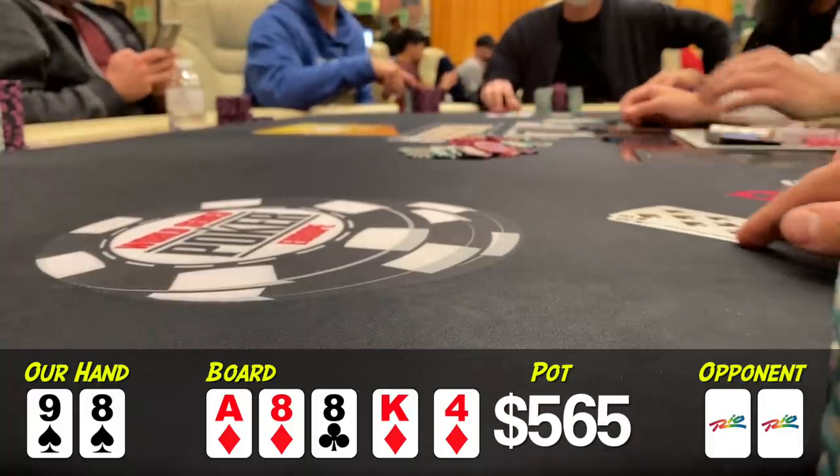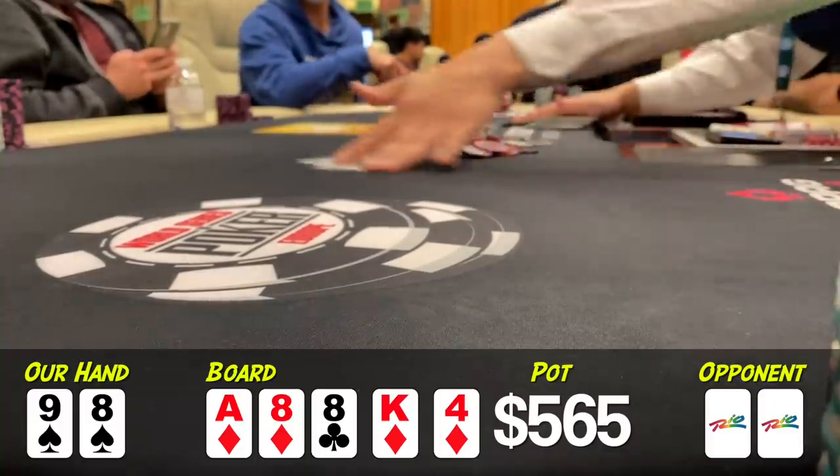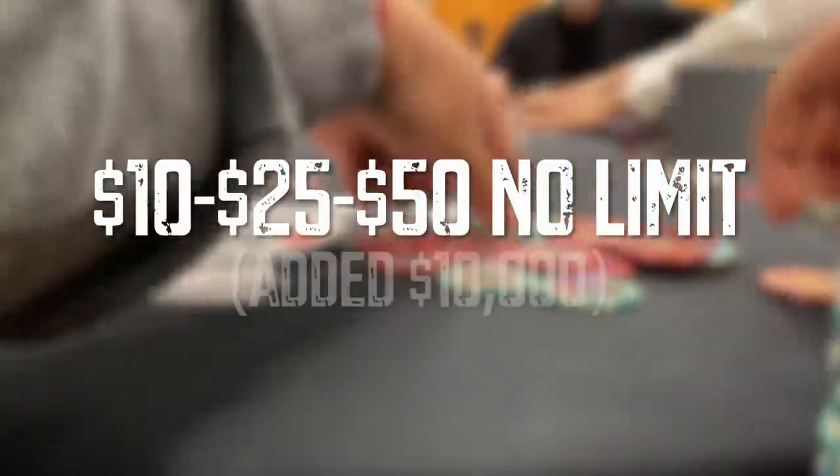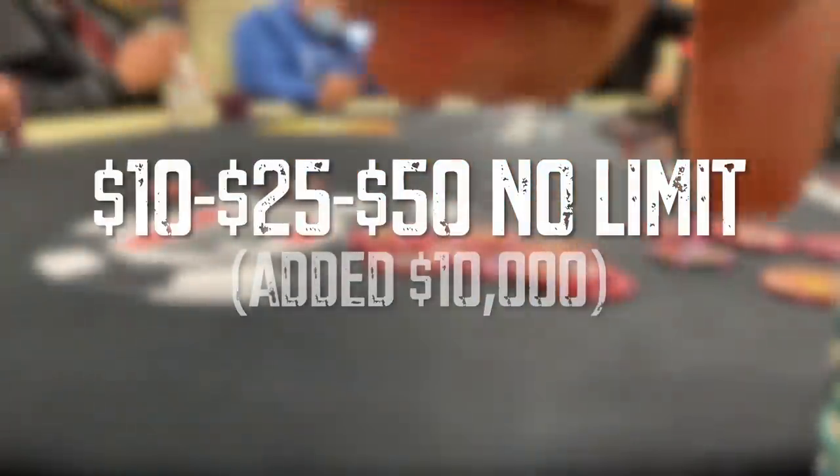Now at this point in the night, everyone at the table agrees to convert from 5/10 to 10/25/50. Quite the jump in stakes, so I add another $10,000 and prepare for battle.